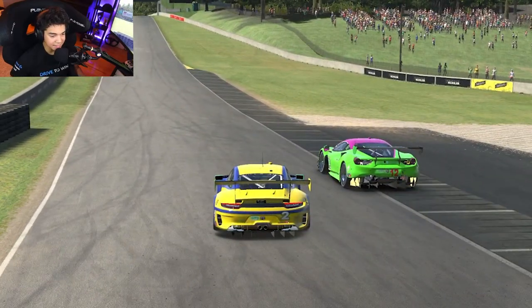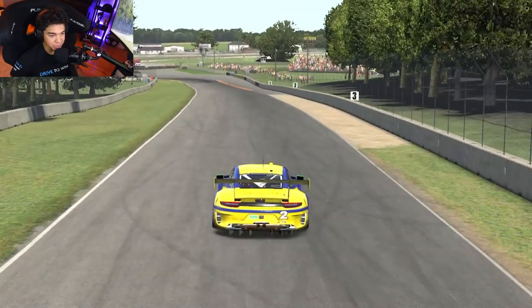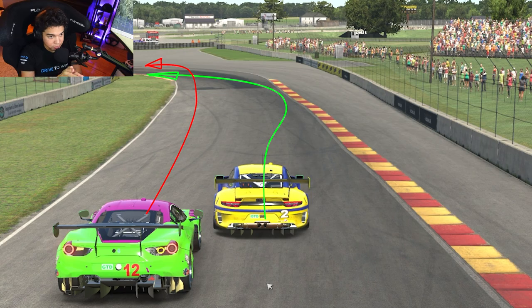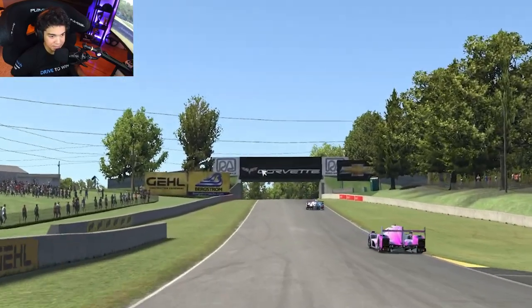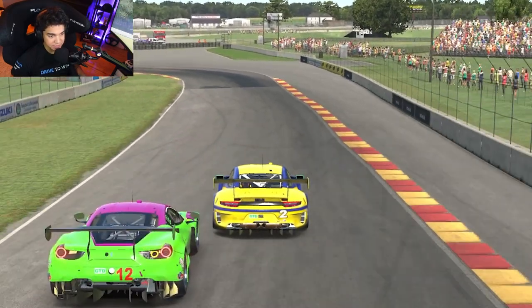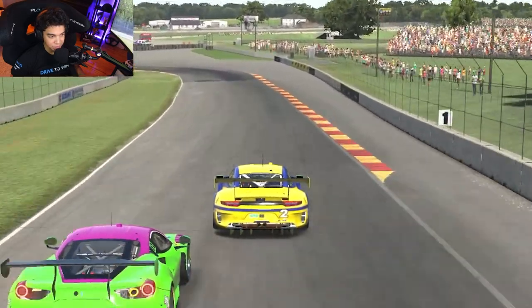The Ferrari made it kind of easy by going wide, but there's something you can do here — an important tip. What you can do is actually move to the right to open up your line a little bit and then have an even better exit, carry a little bit more speed, and make the pass more easily. You still made it happen, but you stayed in the middle of the track and that made your situation a little bit more difficult.